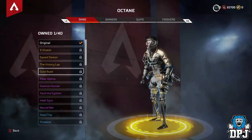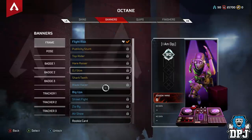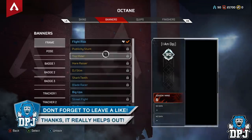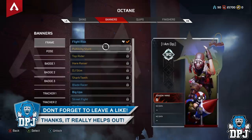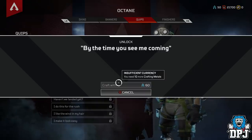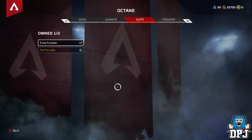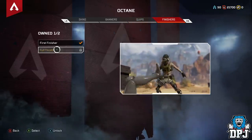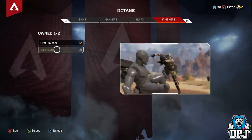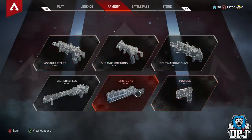Crafting metals are pretty rare to get, and probably for good reason, because they are used to literally build any piece of loot in the game — from a weapon skin to a finisher to a legend skin. Just about everything can be built with crafting metals, besides one or two things from the battle pass like the Havoc evolving skin. Basically everything else you can craft, and these crafting metals can only be obtained from Apex Packs.